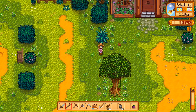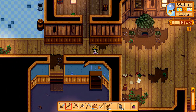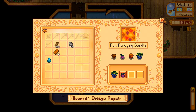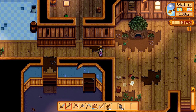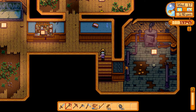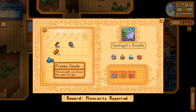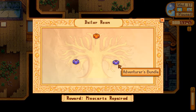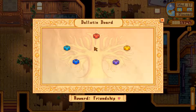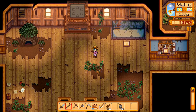Let's swing by the Junimos first. We have something for the fall foraging bundle — wild plum — and something for the blacksmith's room, which should yield us a reward. The geologist bundle — no, frozen geode. Probably the bulletin board then. I'm sure we needed a frozen geode. Field research — that's the one. There we go. Not a reward, but still more progress.